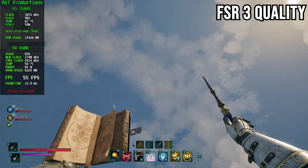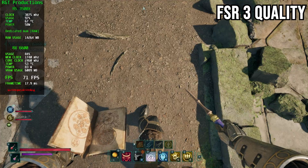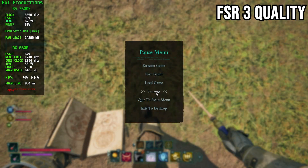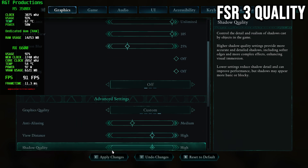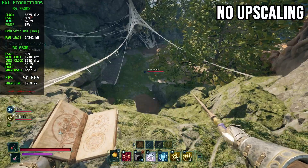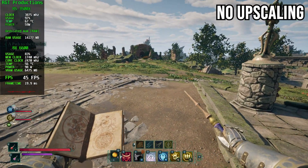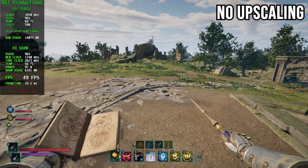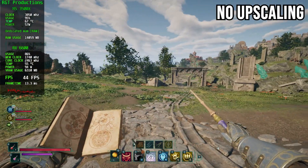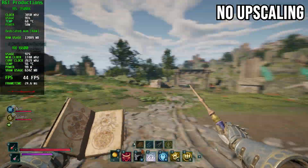Looking up in the air I'm getting 62 to 70 FPS, looking at the ground about one to two FPS more — it's definitely fluctuating and the frame time has a lot going on. Now I'm going to turn off FSR3 to see what that does — I'm on a Ryzen 5 3500X and an RX 6600. Without FSR3, looking up is back to 70 but looking around I'm getting between 40 to 50 FPS.